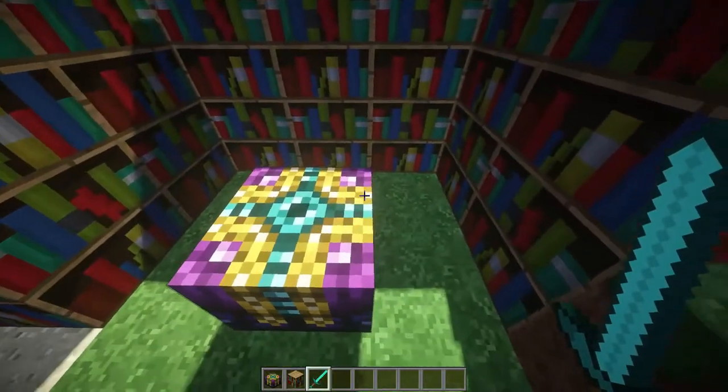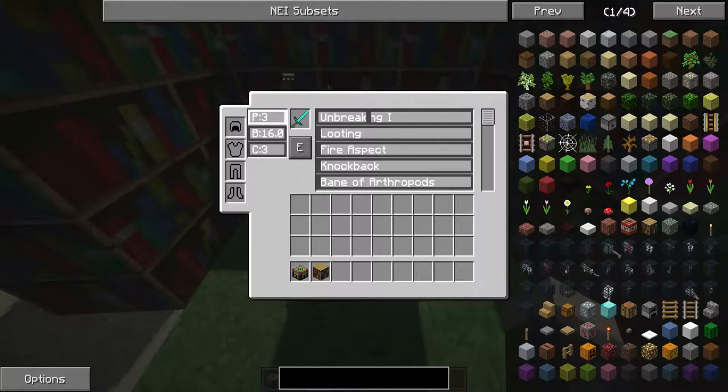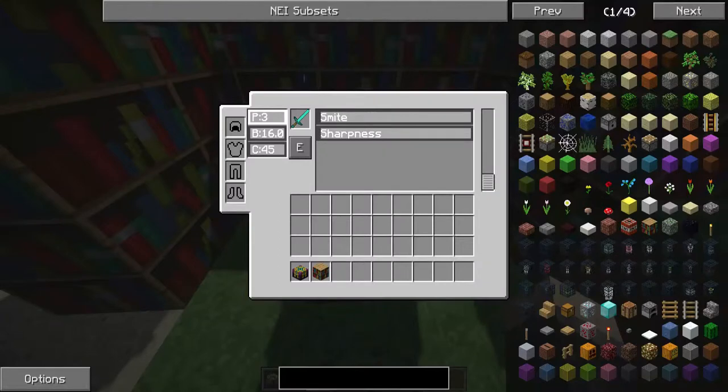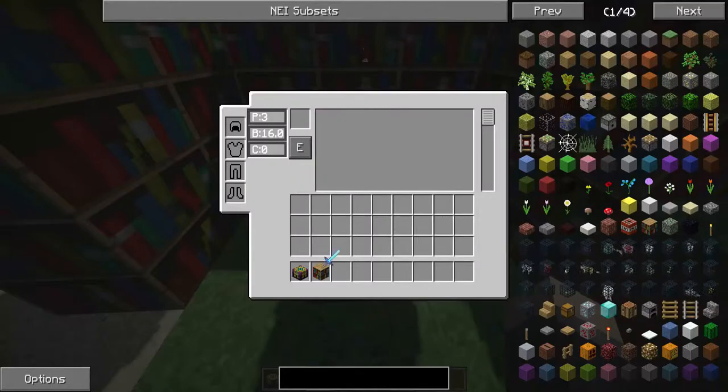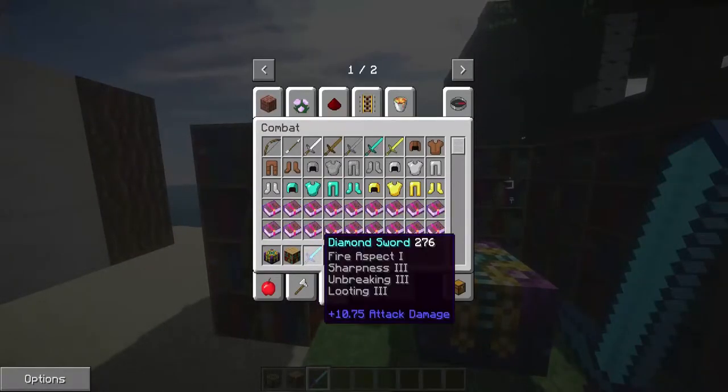What this mod does is it takes away the randomness of regular Minecraft enchanting. If we toss this in here, you can drag this gray bar up to whatever level you want. So let's have Fire Aspect 1 and then Sharpness 3, and hit Enchant.